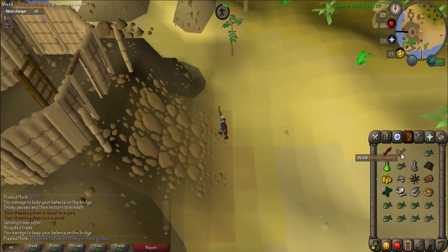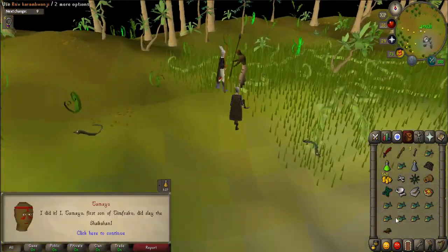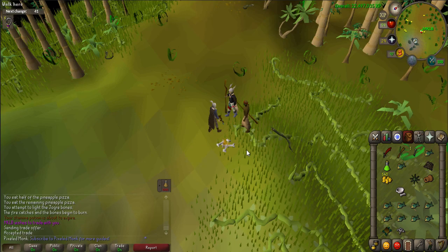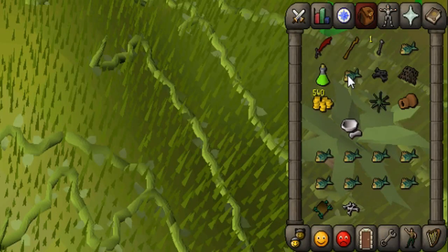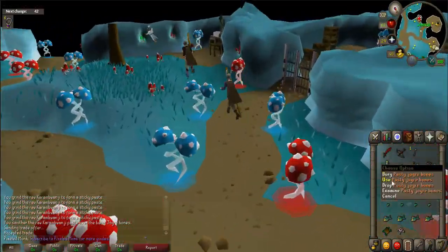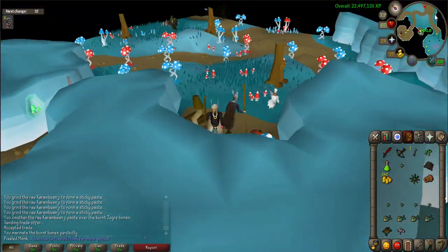Go back through the agility course and kill a nearby monkey to collect the corpse. Go to Tamayu and use the corpse on him to get it skinned. Use the monkey skin on the seaweed to make a sandwich. Now use your tinderbox on the jogre bones to burn them. Wait and collect the burnt bones. Use a raw Karambwanji on the pestle and mortar, then use that paste on the burnt bones. Be sure not to left-click on the bones as you can still bury them.